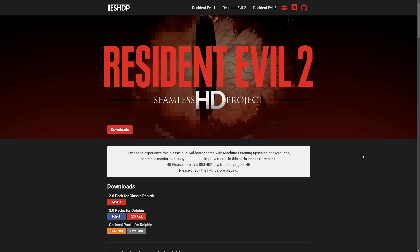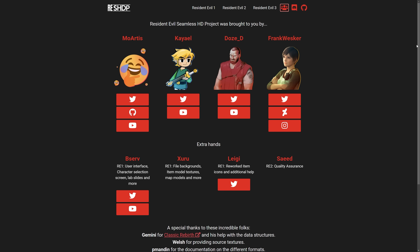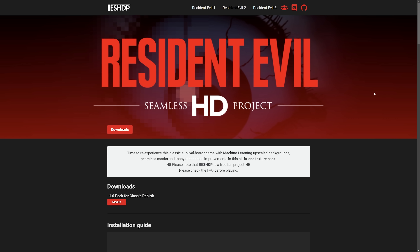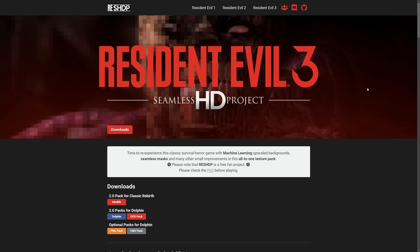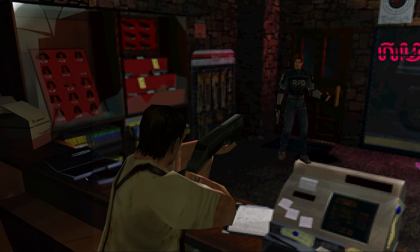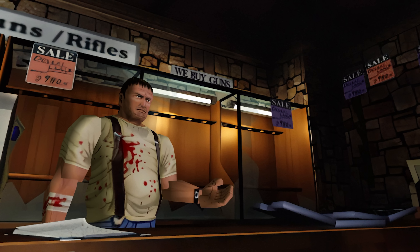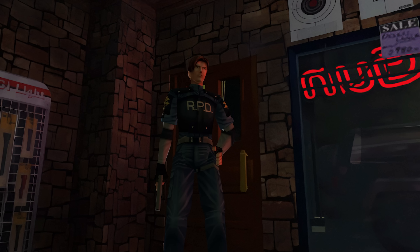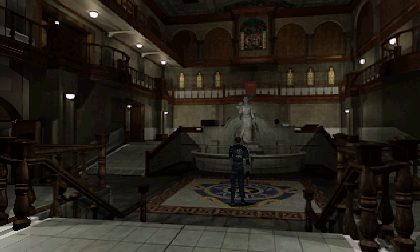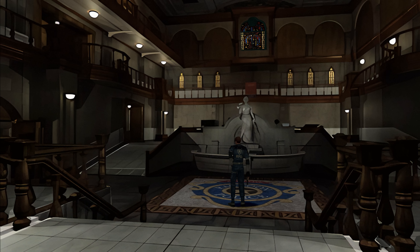The other amazing texture pack I needed to showcase was the Resident Evil Seamless HD Project. Essentially, a bunch of dedicated fans have put together textures for the first three Resident Evil games. You can actually use this texture pack on the original PC version, but I was testing it on Dolphin for this video. I tried this one before, but I'm still blown away at how amazing it looks today. I'm really glad modders are keeping these originals alive, especially when remakes of these games now exist. This pack is still using AI, so it's not perfect, but it's still impressive for a fan-made mod.